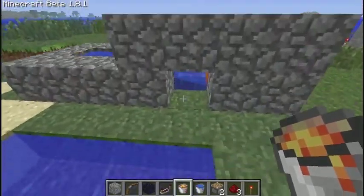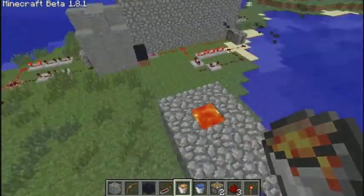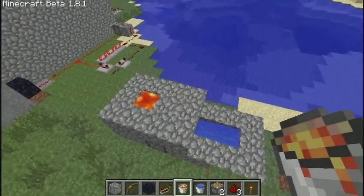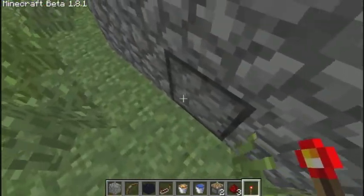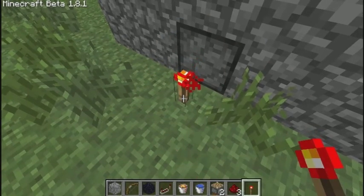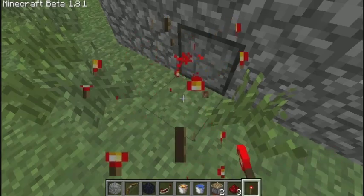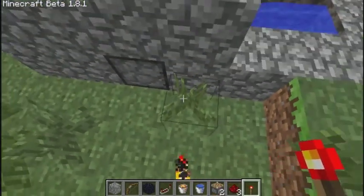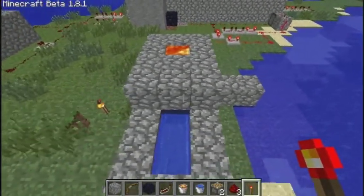Now, why this is a generator: the piston is going to push that cobblestone out of the way, retract, and another cobblestone will be made. As long as it's getting a repeated power source — like from a redstone clock — it'll constantly push cobblestone out. That's the first step of making any self-repairing anything.